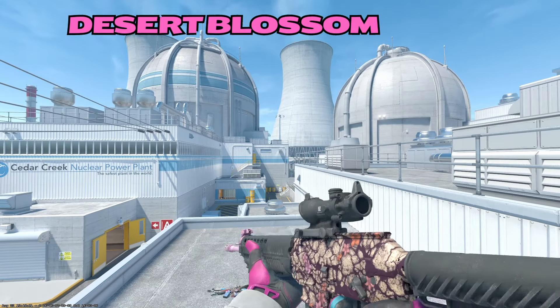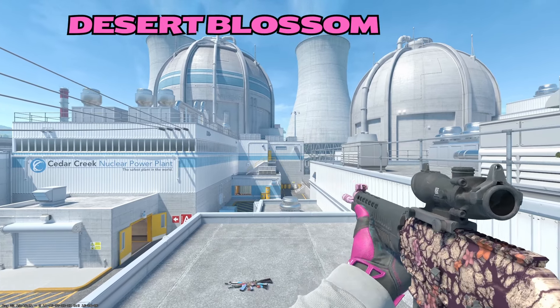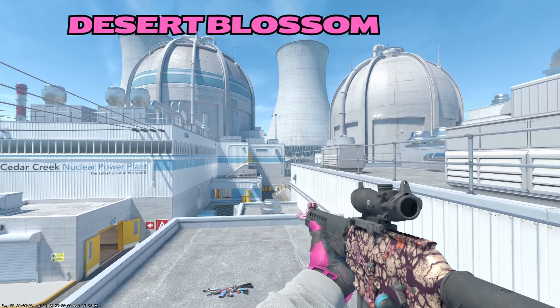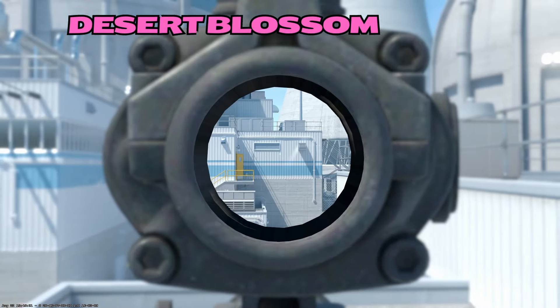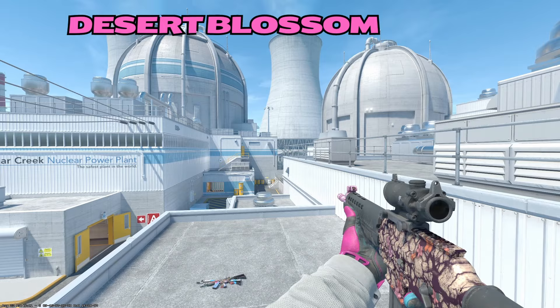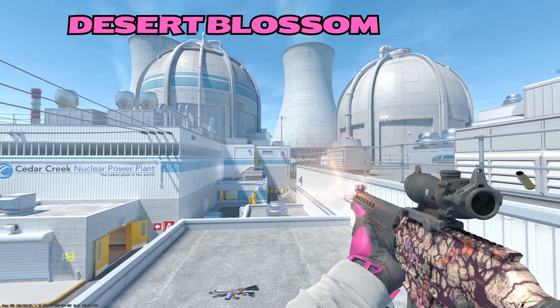Onto the SG, we have the Desert Blossom. I really like this skin — I think it's super underrated. The pink front looks really great in my opinion, and I'm actually a fan of the flower artwork along the middle of the weapon. Not everybody's cup of tea, and not everybody uses the SG, but if it ever gets buffed and becomes good again, pick one of these up for your pink inventory.